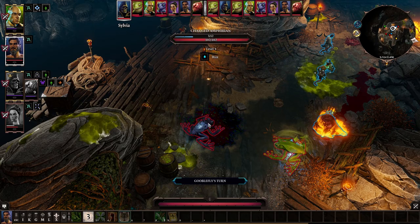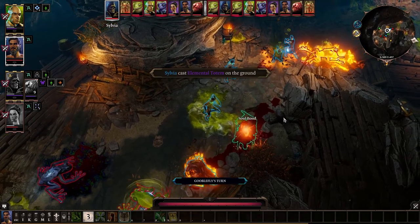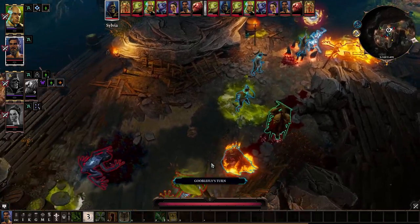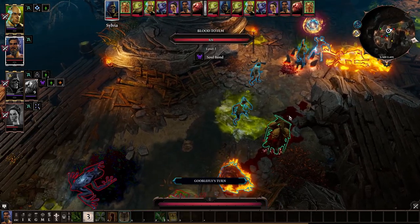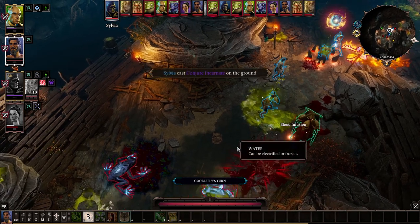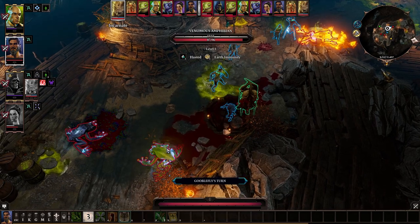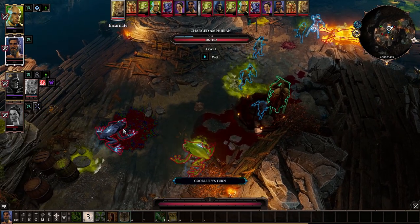Okay, I'm going to create a blood totem first. Fire incarnate actually seems really good — but we need physical damage. I know that blood incarnate gives you mosquitoes, and the water one gives you healing. I'm gonna go after the charged amphibian I guess.